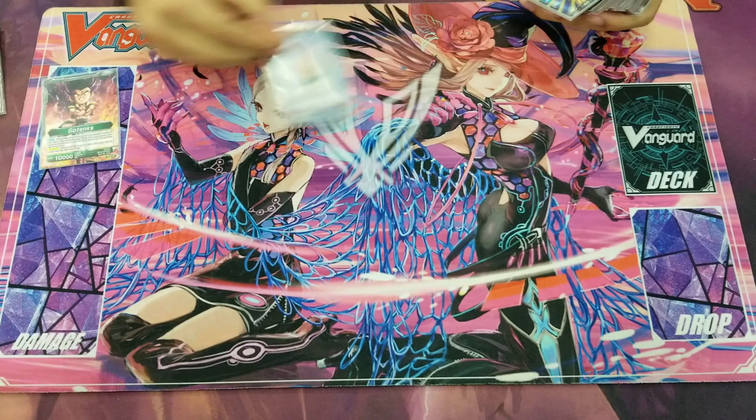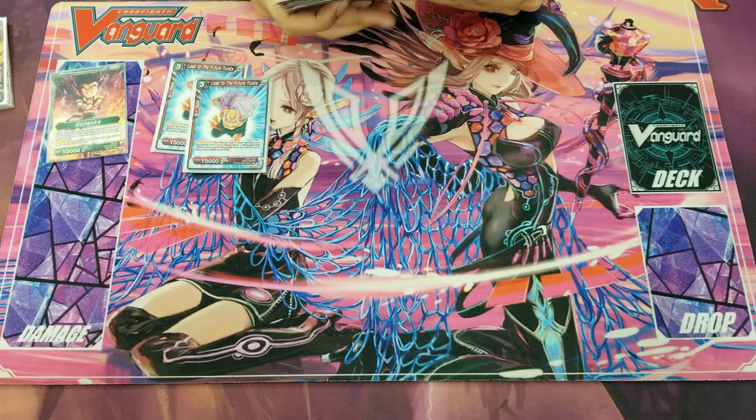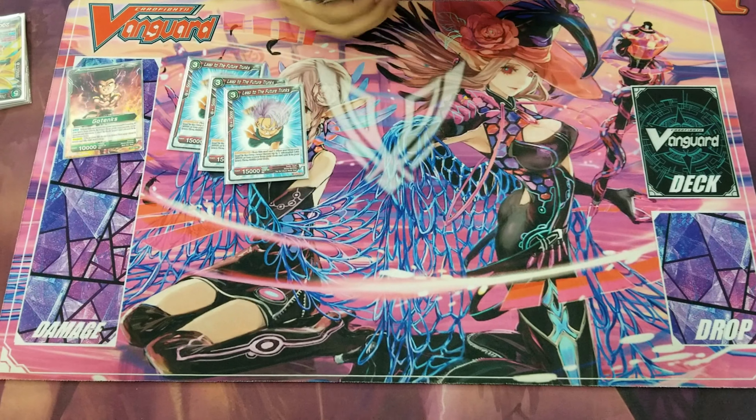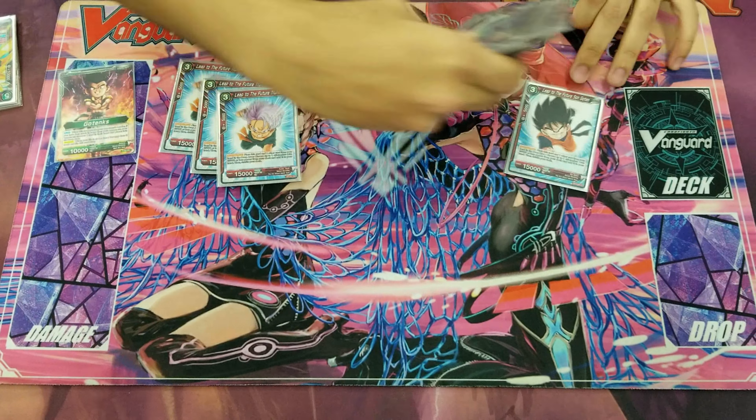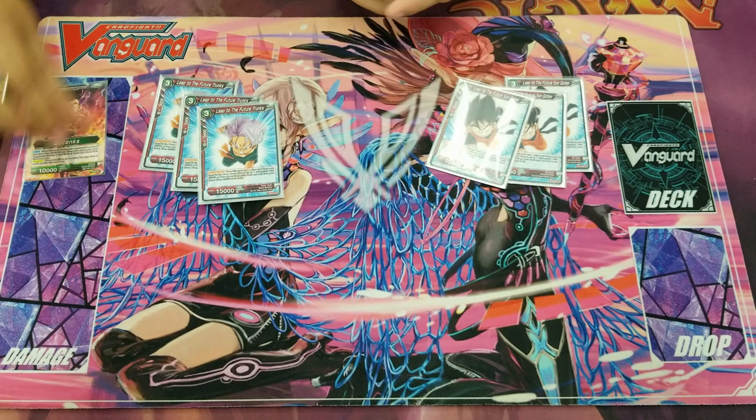Going on to 3-drops: 4 Future Trunks and Goten — so you have plenty of direct 2-attacks. Since they naturally discard your hand, you have lower hand in general for Gotenks as a passive. So you always make your discard as you attack.